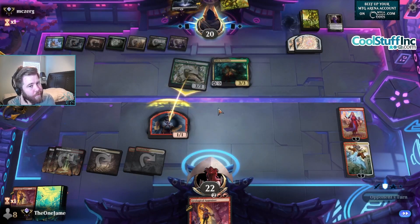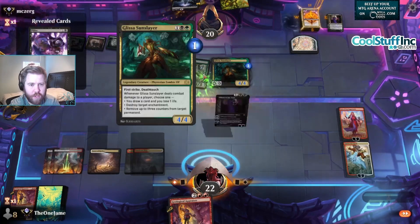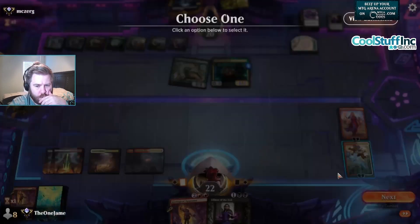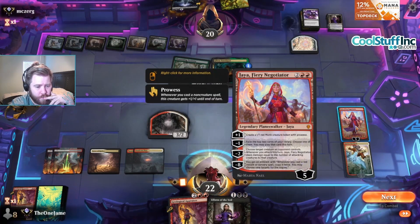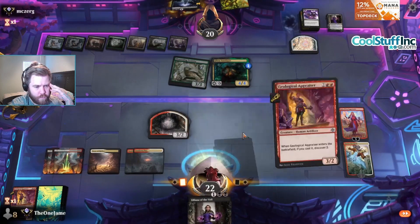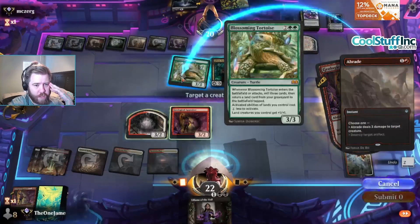They're gonna use a map token on Blossoming Tortoise in second main. Got into standard recently — love trying out new decks. Oh, I don't think they should have targeted the Glissa — oh, that's pretty good. Okay, first things first let's do this; second things second. Liliana — guaranteed get rid of one of these but does that even matter? A Parade — well I guess it was good that they targeted Glissa.